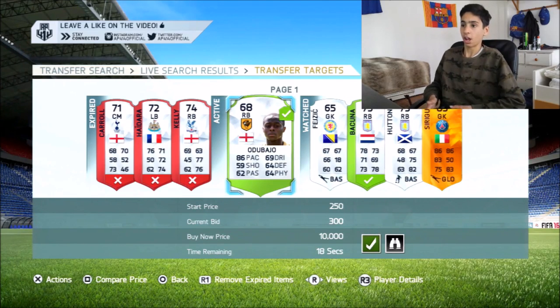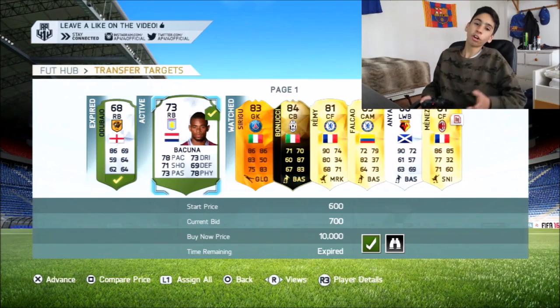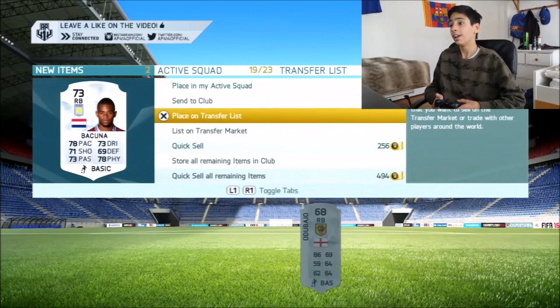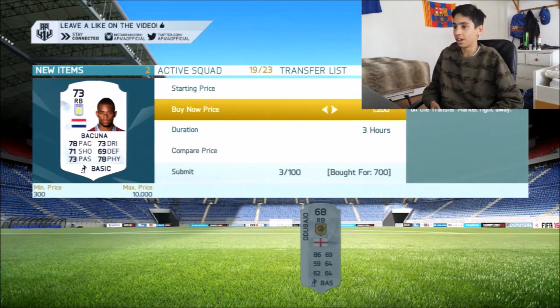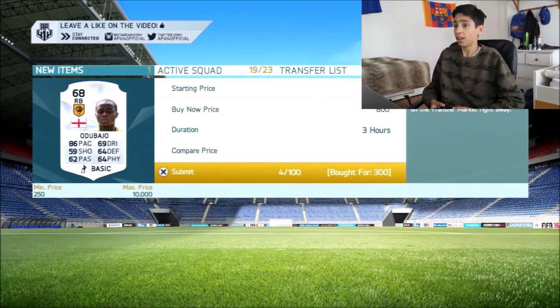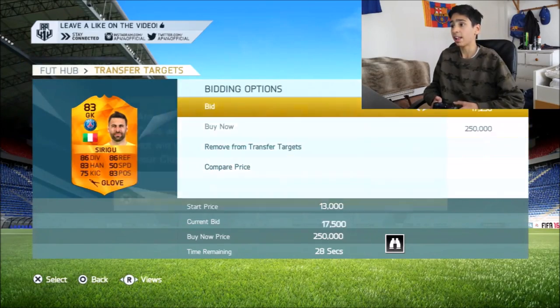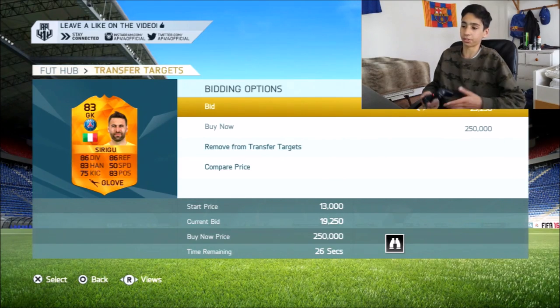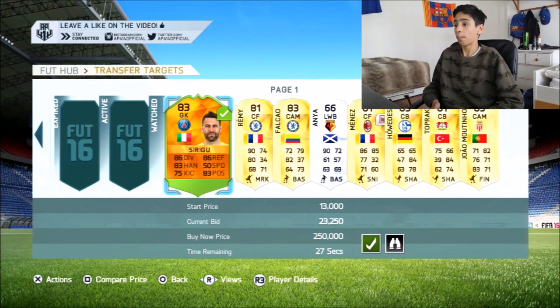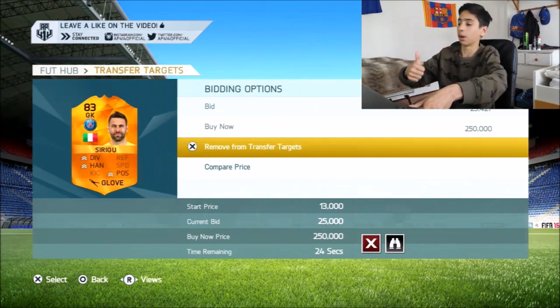Going to go clear my transfer list and do the outro. Hopefully you've enjoyed these trading methods — they've been absolutely fantastic to work with today and I highly recommend you go and check them out. This inform — he's gone a little too high in price — but I'll chuck 23k at him. The converted method, BPL silvers, players with chemistry styles such as Moutinho — these are going to be the methods you guys need. If you enjoyed the video please smash the like button down below. Thank you guys for watching, peace out.